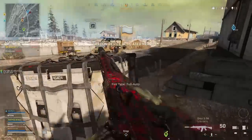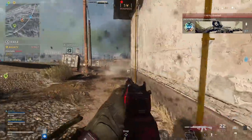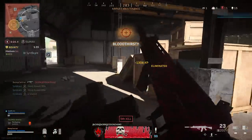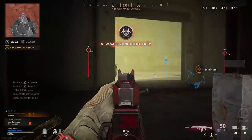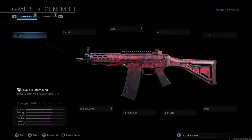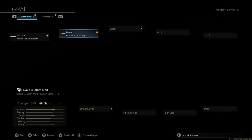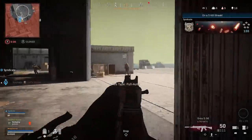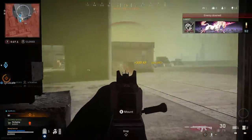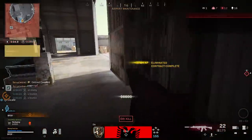My second loadout is what I like to call the Overpowered Grau — everything but the primary weapon is the same as the MP7 class. The Grau is a ridiculously good assault rifle, probably one of the best weapons in the game right now, with a fast time to kill and almost no recoil paired with a decent rate of fire. For the setup: the monolithic suppressor for range and suppression, then the FSS 26.4 Archangel barrel — it has a super clean iron sight so you don't need an optic, and it also increases damage range, bullet velocity, and recoil control to make it a laser beam at medium range.